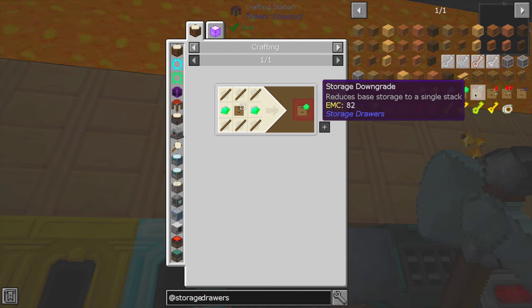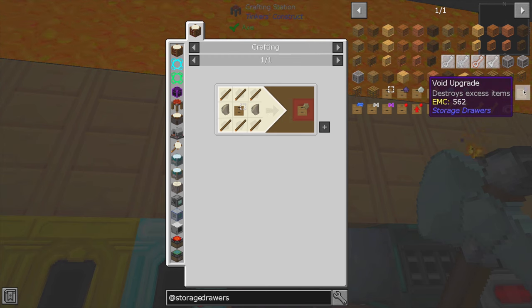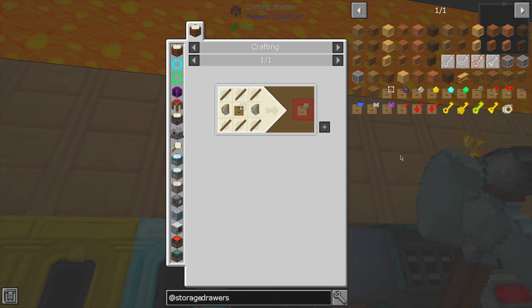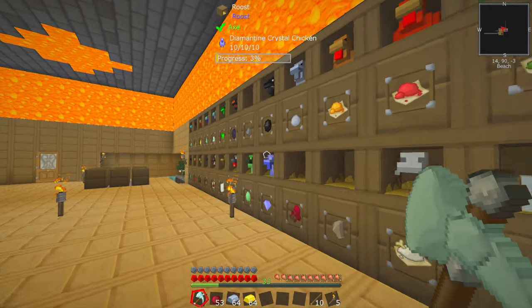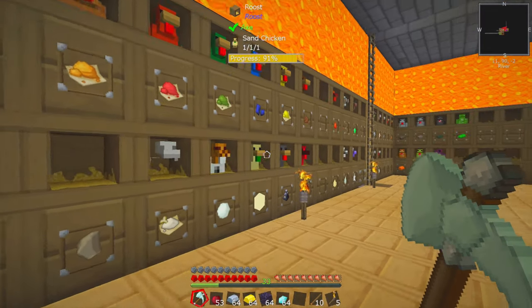You can go down and reduce base storage to a single stack if that's something you want to do — you can do that using flint. You've got status upgrades, you can do void upgrades — again, very similar to barrels. I'm just going to run along here and get everything we might need from my chickens.